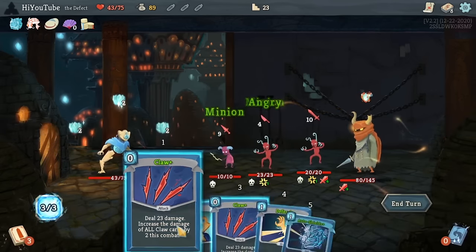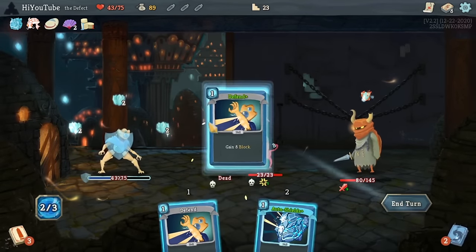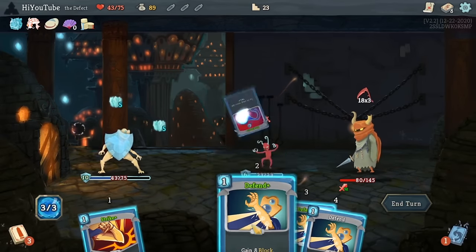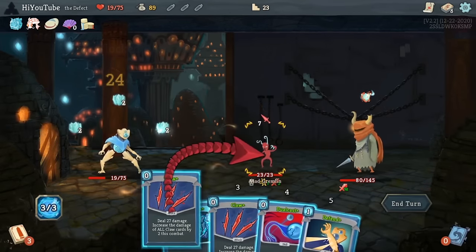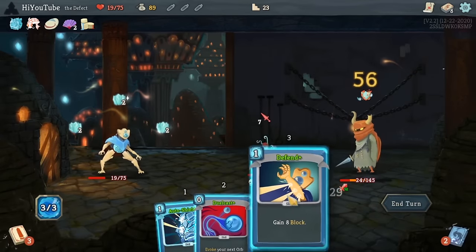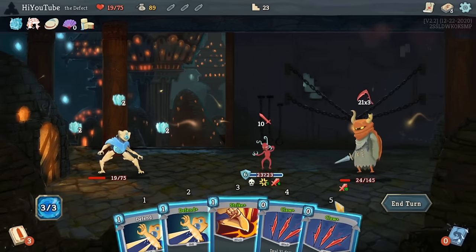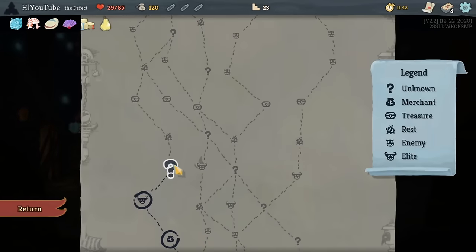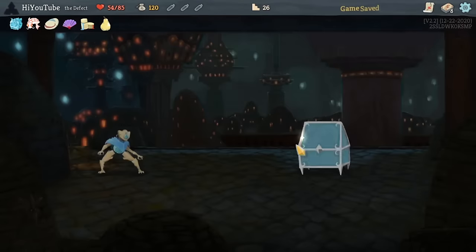The good news, however, is that because a Minimalist deck has so few cards in it, it's really easy to get them all upgraded. We already have the important cards — the Auto Shields, the Dual Cast, and both Claws upgraded. And that means that we are free to rest at rest sites as much as we please. So even though I've lost like 50 plus health to Gremlin Leader here, we're going to be okay. A little bit of max health definitely helps.